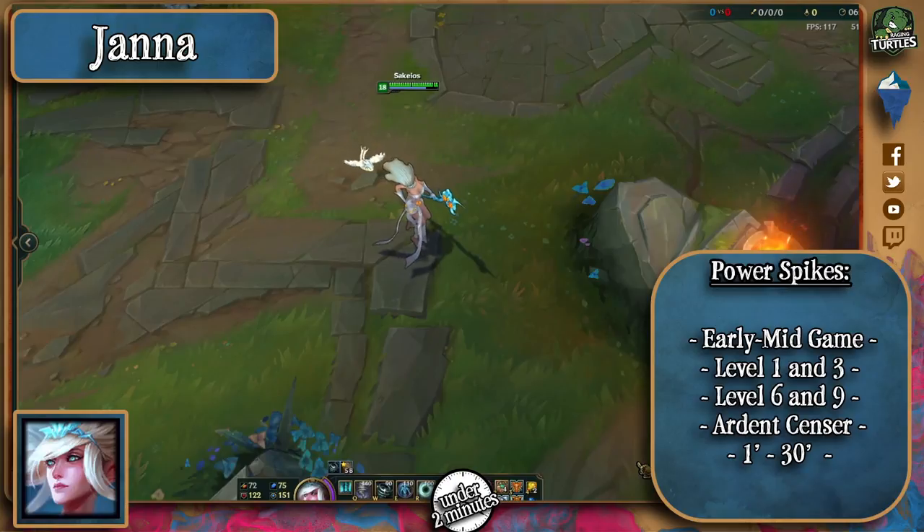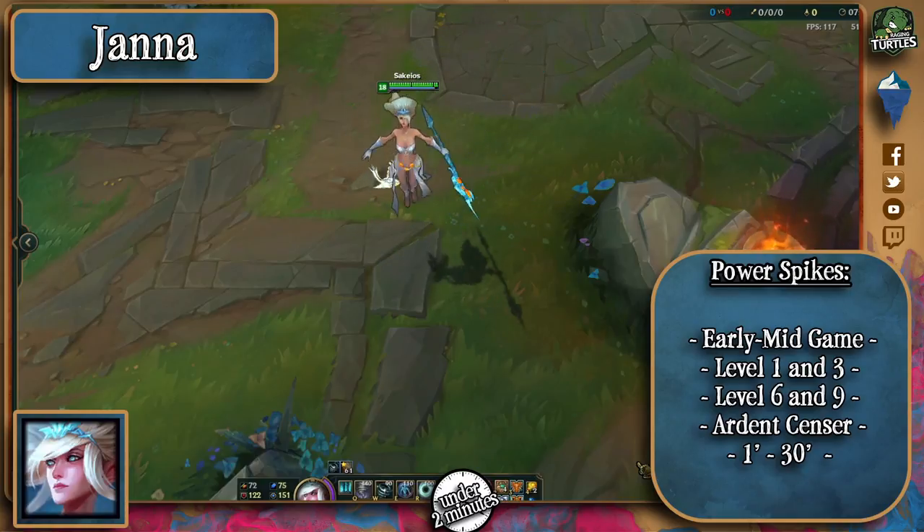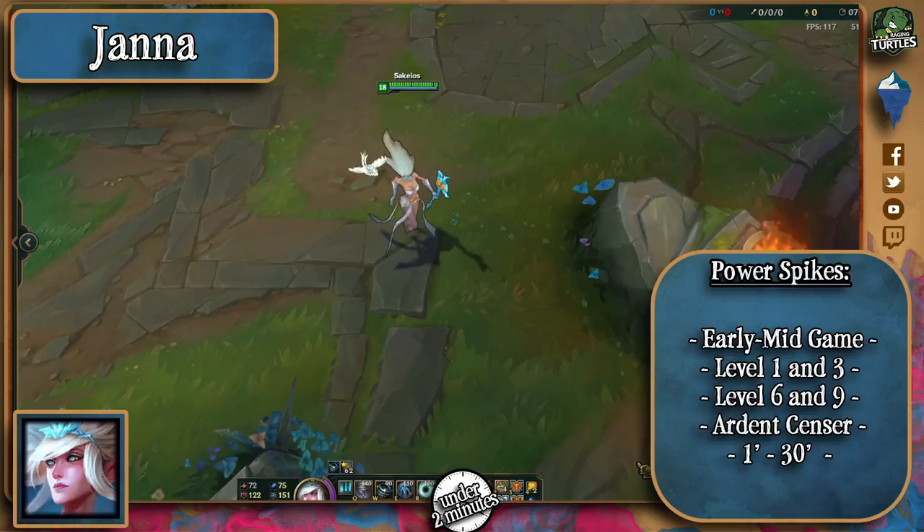Janna's level 1 is pretty strong compared to most heal supports out there. Her shield alone will be almost enough to make her ADC win all trades, but the fact that it is on an 18-second cooldown with one point in it can allow you to abuse the enemy ADC if she uses it stupidly. Level 3 will allow her to protect her ADC very strongly, and level 6 even more so. Try to engage the ADC after she's used her shield and before level 6 to win lane or get a really good trade.